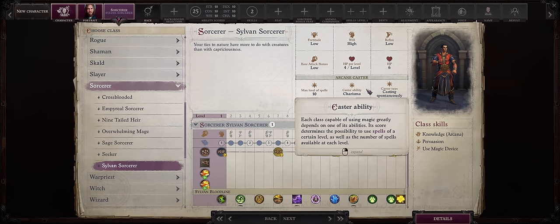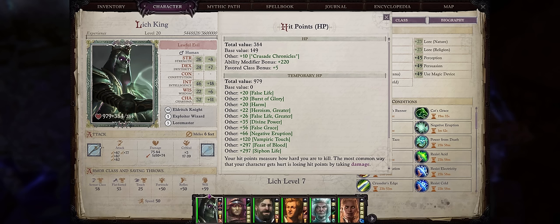While it is true that Sorcerers scale all from Charisma, which means that eventually a full Lich will get to add their Charisma modifier to bonus hit points instead of Constitution, this comes very late in the game — only at Chapter 5+, so that's like 60 to 70 or more hours you'll have to wait until your Charisma starts mattering for hit points. Plus, as I've just shown you, even with a full intelligent focus we can still achieve more than a thousand hit points, so it doesn't matter. Let's start with our Exploiter Wizard.